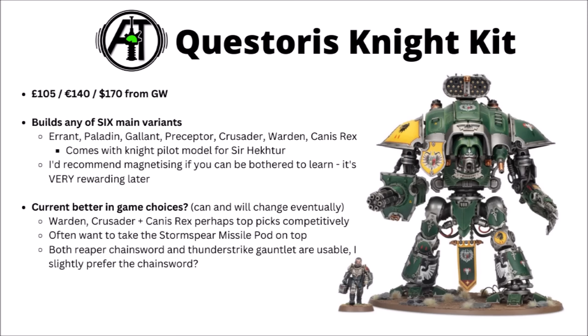The Questoris Knight kit is £105, €140, or $170 from Games Workshop — a fairly pricey kit, but in a 2,000-point game this is around a quarter of your army in one miniature. The kit is very flexible, building any one of six main variants: the Errant, Paladin, Gallant, Preceptor, Crusader, Warden, and Canis Rex. It also comes with the little knight pilot Sir Hector, who gets out if Canis Rex is destroyed. I would absolutely recommend magnetising these if you have the time — the kit is really quite modular, and you don't want to be buying or breaking an entire knight kit each time you want to change loadouts. It's really quite cool to be able to shake up loadouts between games or make changes when Games Workshop inevitably shifts the balance.